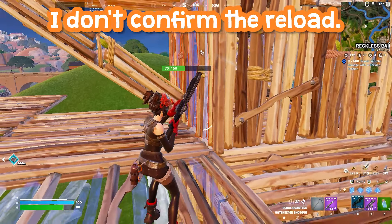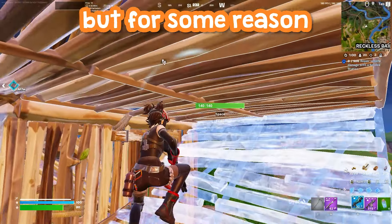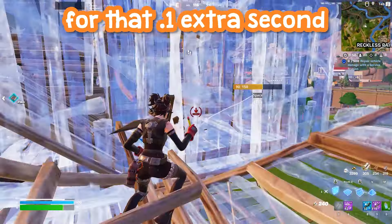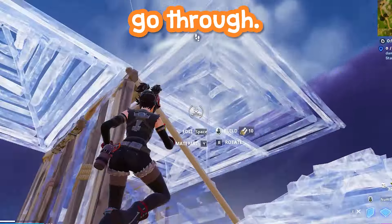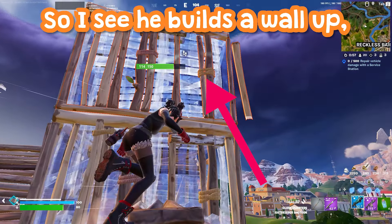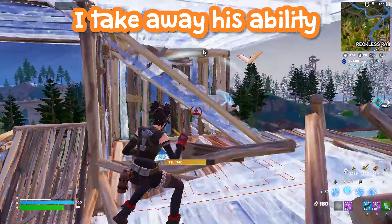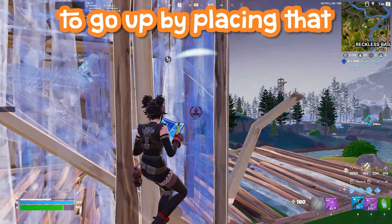Although you'll notice here I don't confirm the reload. I hear that auditory cue when I re-cocked the shotgun, but for some reason I don't hold it for that extra 0.1 second and the reload doesn't go through. Here's where the enemy makes a huge blunder — I see he builds a wall up, so I'm assuming he wants to continue to ramp up and go higher.